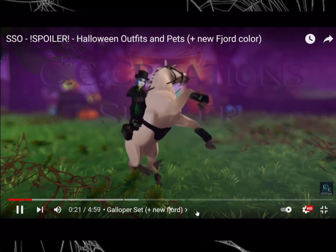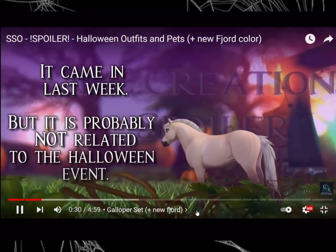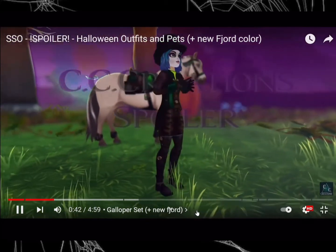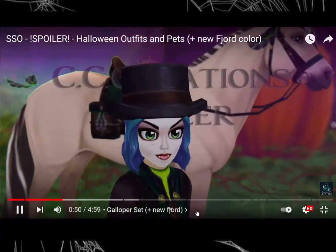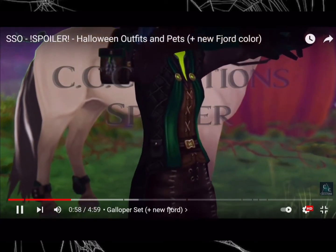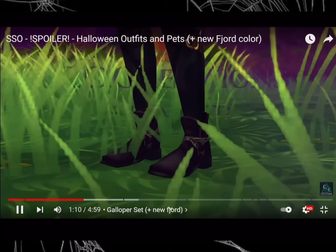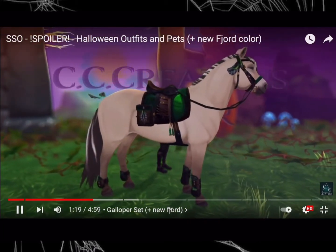Okay, this is the Galloper set — it's really adorable. This is the new fjord color. I really like it because it's that creamy color, kind of like the cream you put in your coffee. It'd be cute to name it something like Cream Heart! Then we have a green outfit that looks like it has stitching, black high boots — or that might be part of the pants — and a fancy dressage-style hat with a slight touch of gold. It's really detailed.